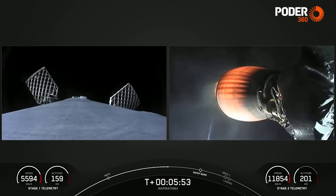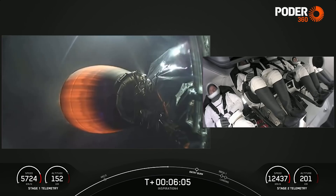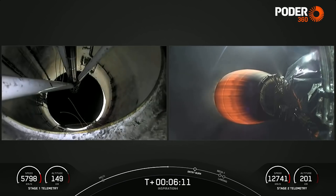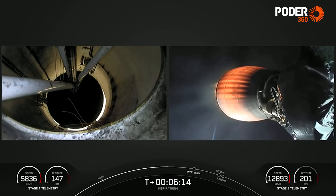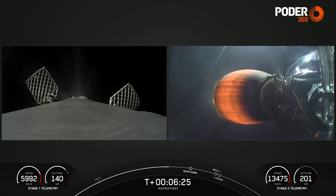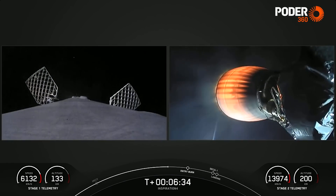Dragon SpaceX trajectory nominal. Dragon copies. So far, everything looking great for the Inspiration 4 crew. Hearing that everything is proceeding nominally with the second stage on the right-hand side — stage 2 propulsion is nominal. That MVAC engine is looking nominal. About a minute left to go before the first stage performs its re-entry burn.